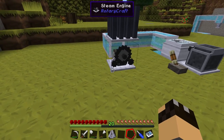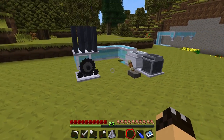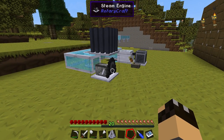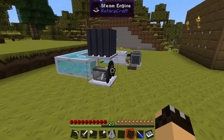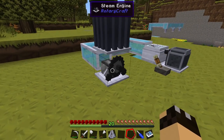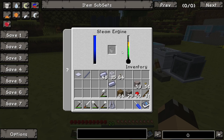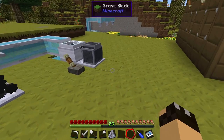First of all I've got this steam engine constantly running — this is the one I was originally setting up before and redid for the tutorial video. It doesn't have anything connected to it so it's not really doing anything, but apart from making a lot of noise it's not consuming any fuel so I'm quite happy to leave it there.